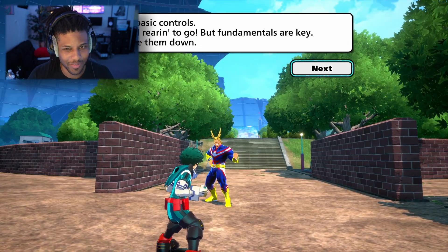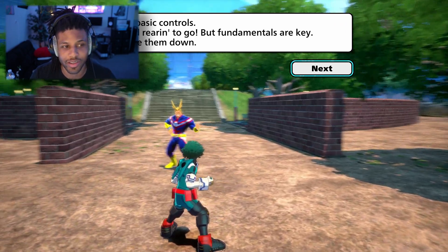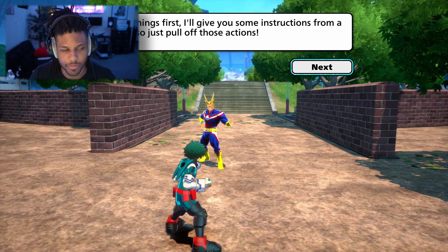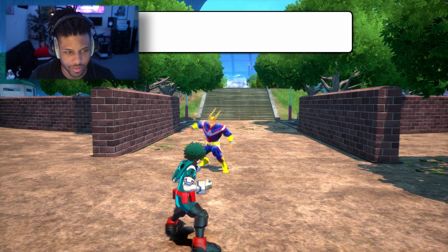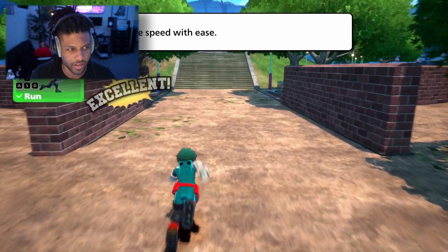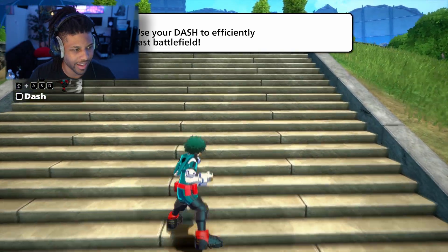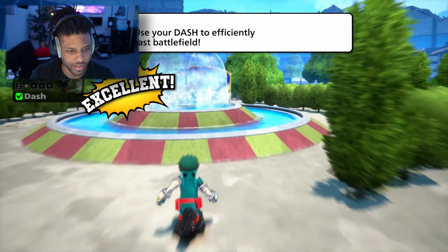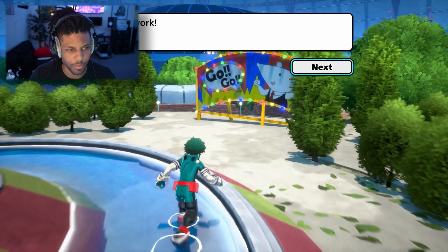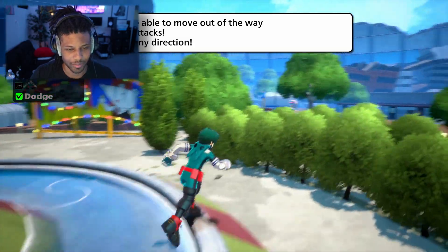Okay, let's go over your basic controls — the fundamentals are key, make sure you have them down. First things first, pull off those actions and show me your moves. Moving around, running — easy. It plays pretty smooth actually. Dash is Shift. Straight jump is Spacebar. And if you pair with movement you get dodging. Awesome, I'm picking it up.